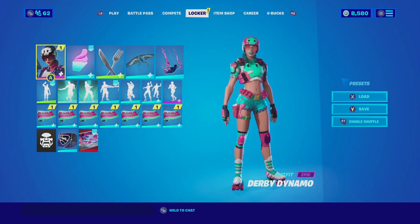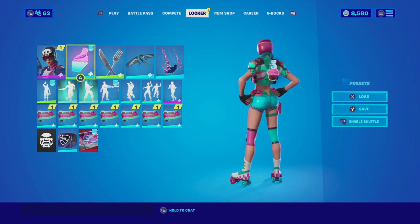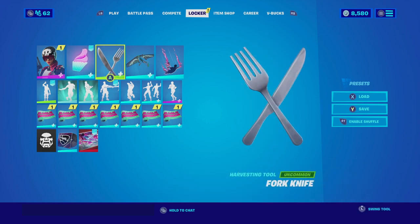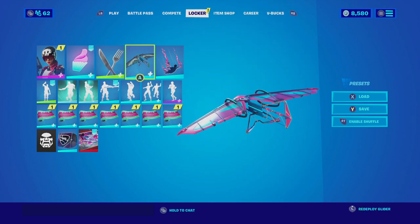For our first combination entry we have the entry from Quinky Lewis. He goes with the Derby Dynamo with the mint edit style, then he does go with the backbling the Hollow Pack with the Cupcake. I just love this combination — the Cupcake itself actually has a similar color scheme to that of the skin itself. Then for the harvesting tool he does go with the Fork Knife.